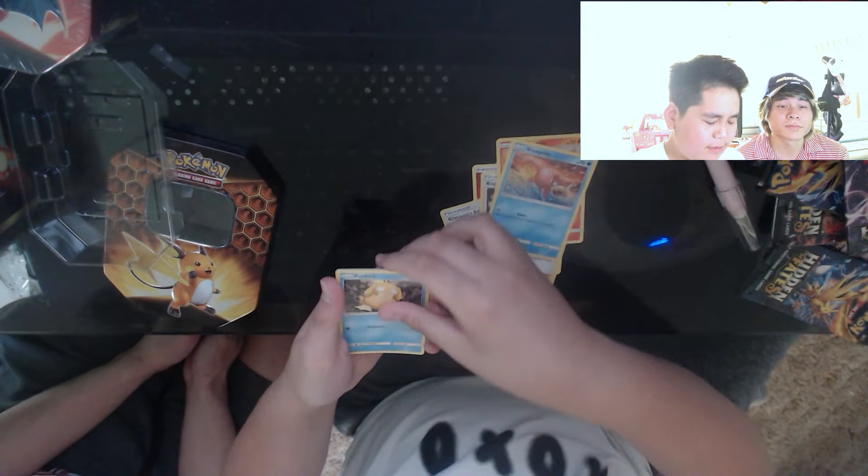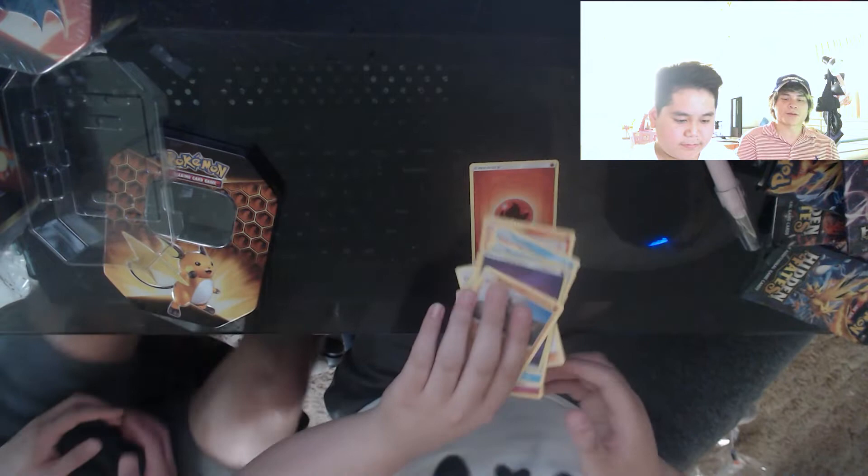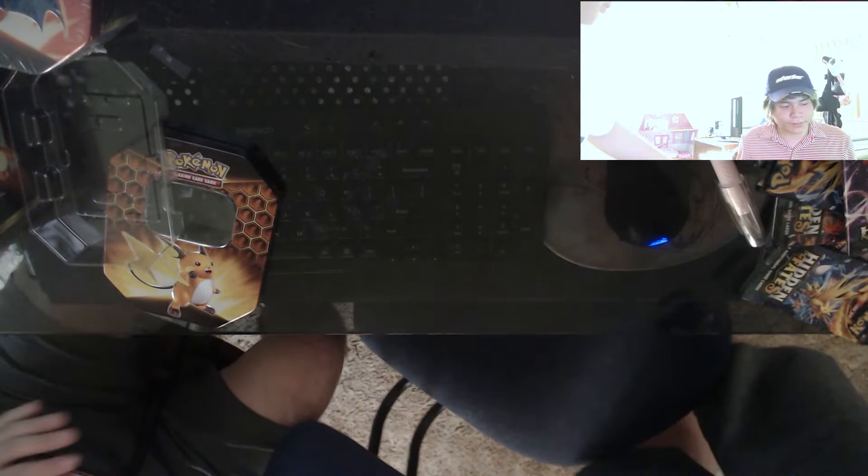And the last pack of this box. Code — one, two, three, four. Sorry viewers — Slowpoke, Clefairy, Magikarp, reflective Psychic energy, and Golem. That is the last of the packs from this box — it's this guy's turn. Should I do the Gyarados one or the Raichu? I'll do the other Raichu.